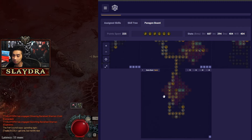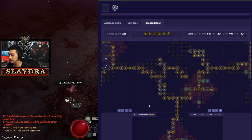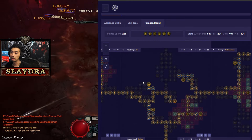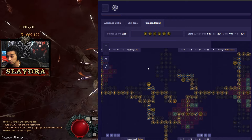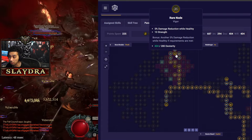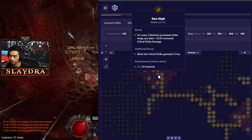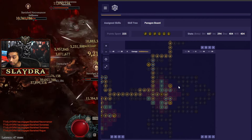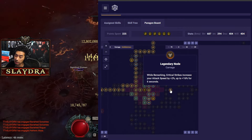For the paragon board, we start with Exploit as our source of vulnerability early on — later our ring applies it. We take all the extra bonus fury nodes because fury gives us more damage: Warbringer, Ire, and Bone Breaker with Wrath. We grab extra HP and more crit damage nodes because Grandfather is amazing. Then we get Carnage with Ambidextrous. There's also an attack speed node you don't really need for this build.